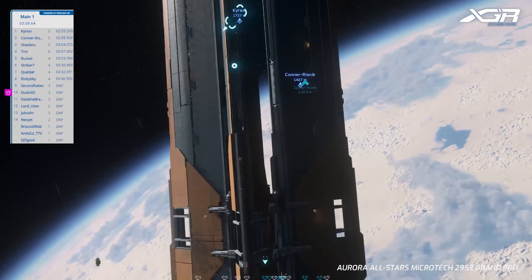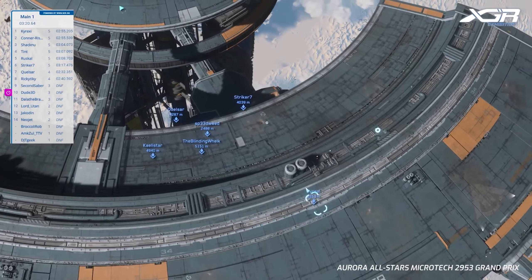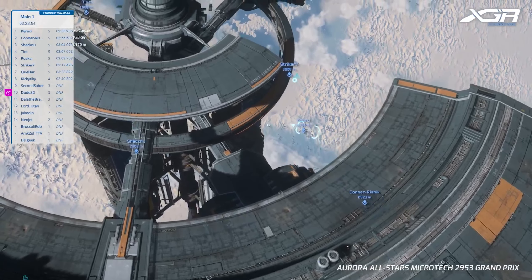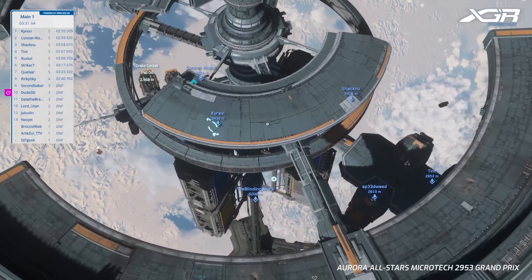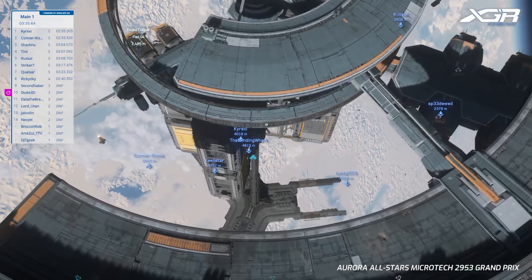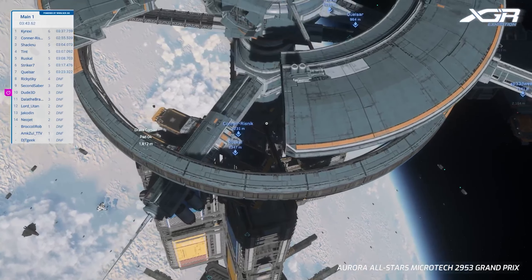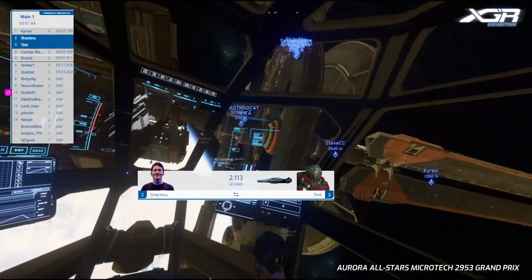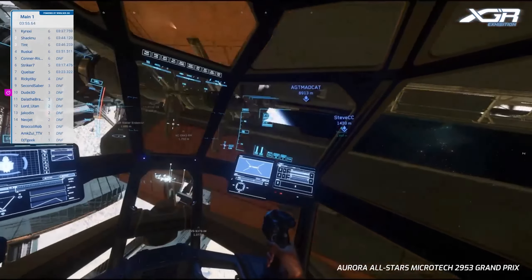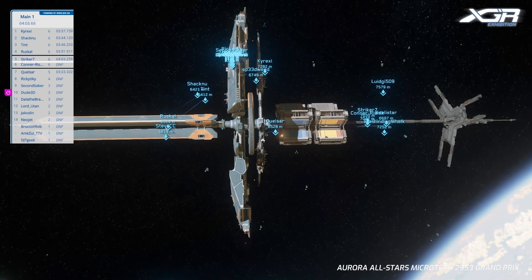Looks like Kyrexie kept it tighter, Connor overshot a little bit. Back up to the tower, Connor just behind Kyrexie — Kyrexie has a pretty good pre-flip. Shaqnu in third, entering the keyhole — about a turn behind the leaders. There's a lot of debris down here at the start-finish, so it's going to be interesting to see if they collide with it. I think it's inevitable somebody's going to hit it. Looks like we lost Connor — that's a Connor Riznik DNF.